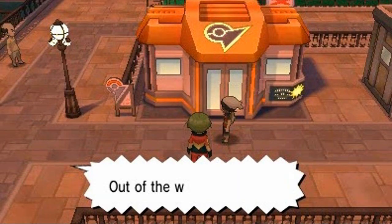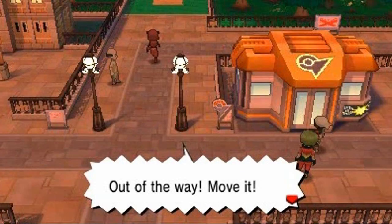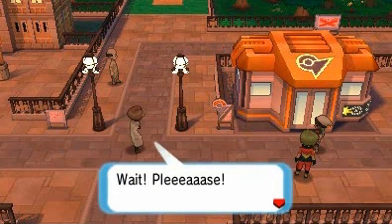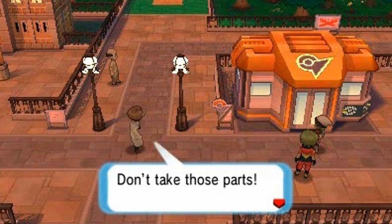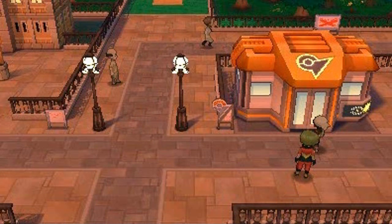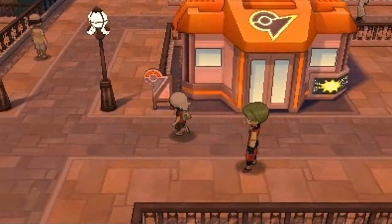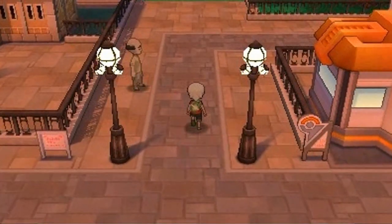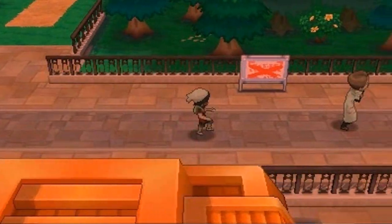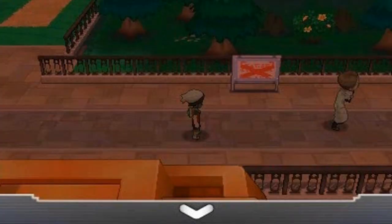As many of you guys already know, once we step out of the gym we're going to be getting a bit of a robbery right here. There's our good old buddy the scientist — wait, please don't take those parts! Same scientist from the Petalburg Woods. Well, I guess we're gonna have to be the heroes of the day again. We have no problem with that whatsoever.